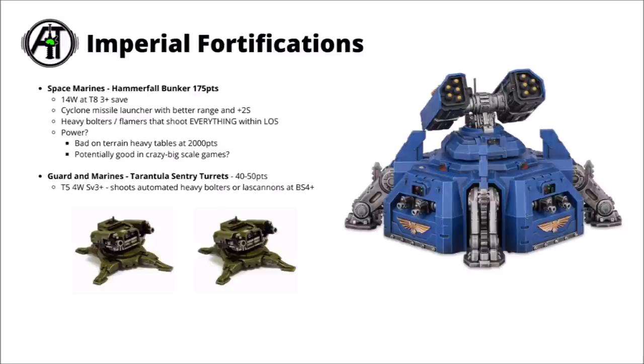The Space Marines have their Hammerfall Drop Bunker — 175 points at 14 wounds with toughness 8. This one is basically just a gun turret, firing out its Super Crack and Super Frag missiles, basically a Cyclone Missile Launcher with better range and +2 strength. Its Heavy Bolters or Heavy Flamers get to target literally everything within line of sight, but you only get to target it with one Heavy Bolter or one Heavy Flamer profile. Realistically it's just not going to do all that much damage at 2k level, particularly on boards with quite a lot of terrain.